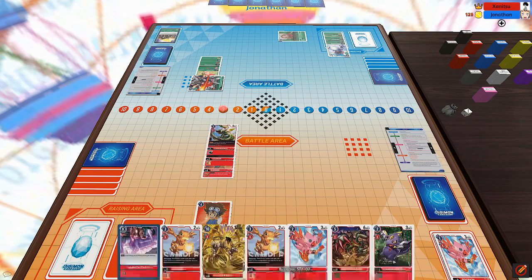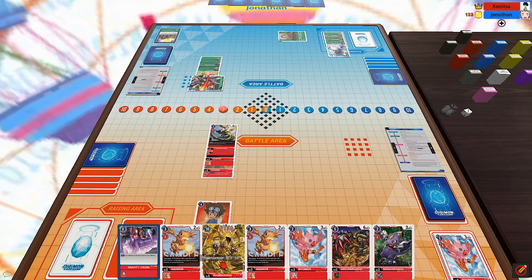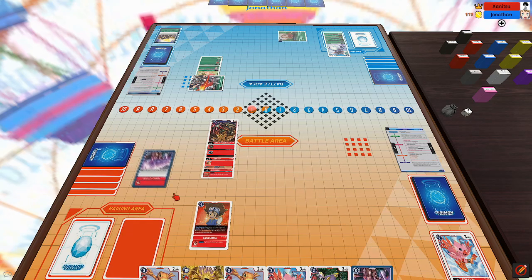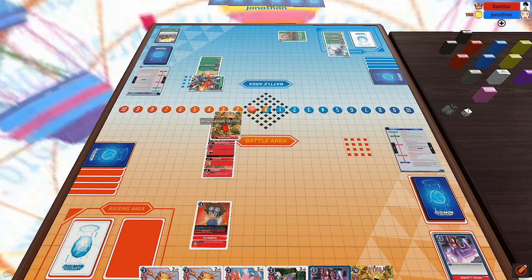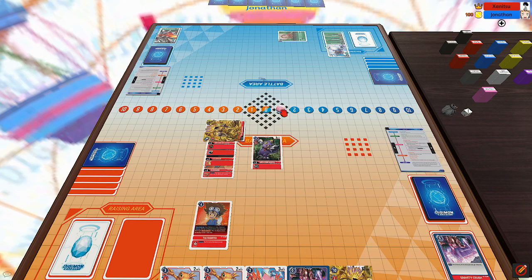My turn starts, Tai sets my memory to three. Draw a card, move Kordermon out, Digivolve Kordermon into Groundermon drawing a card. Play Gravity Crush to gain two memory, use that to play Phoenixmon. Swing at his Grandkawagamon with my Phoenixmon. Then I play a Monodermon and pass the turn.